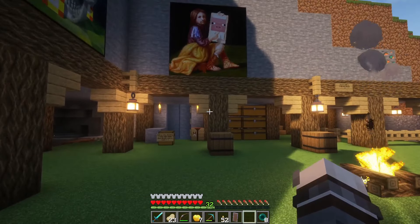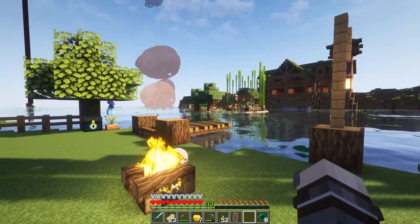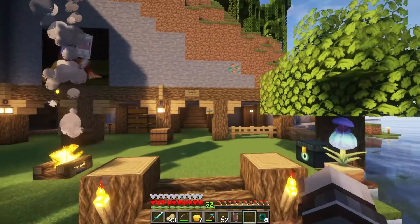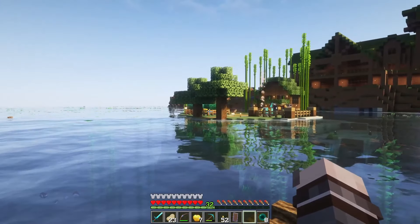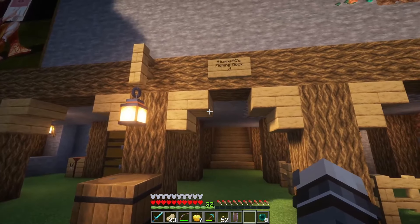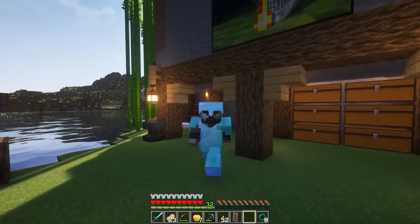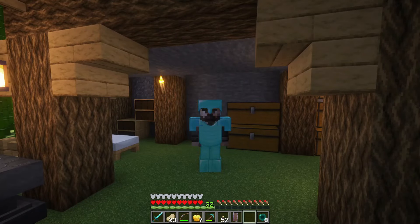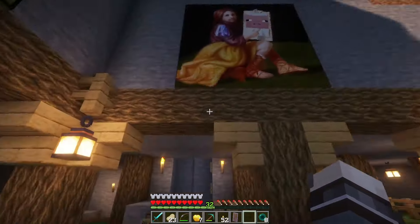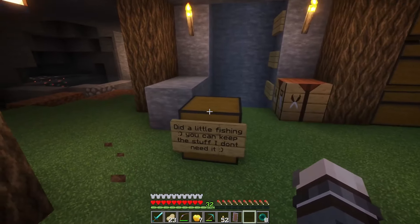We're at the fishing dock. This is where we kind of take refuge and hang out when my partner's on. If she's fishing, I'll hang out here and fish with her — we can just chill and spend time together, whether we're exploring, mining, or looking for sniffers. She's making solid progress and the fishing dock is coming along nicely. However, it's not really a part of the series, although it can be if you guys want it to be — that's up to you.